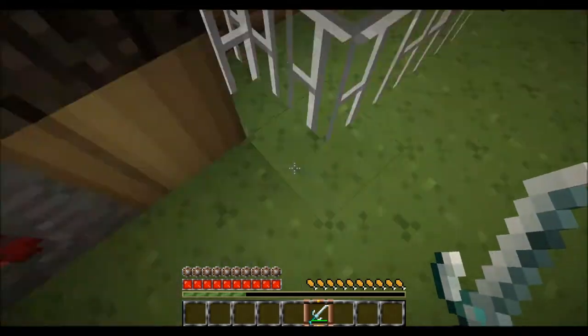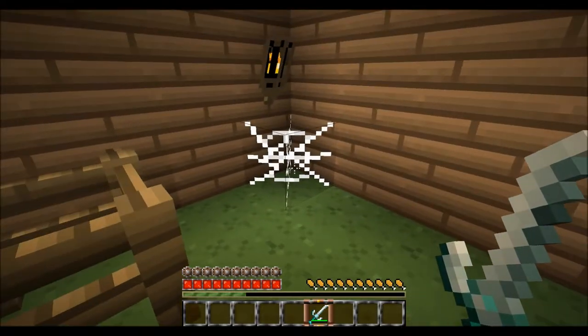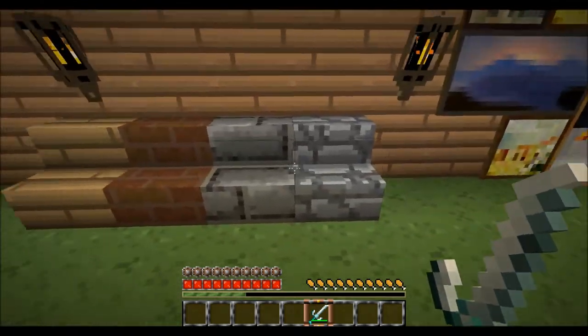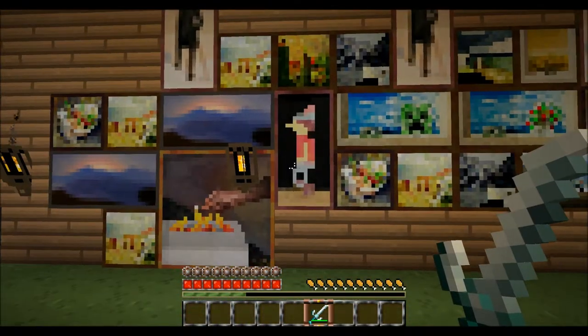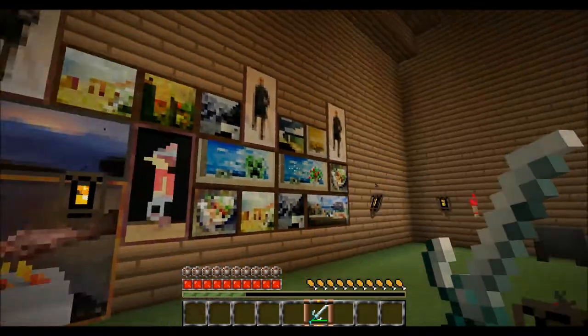This is our iron bars. And our two types of fences. And our cobweb — it's cobweb. I think it's the same but anyways. Steps. Stairs. And the pictures are actually the same as default Minecraft, but I just wanted to show them so you can see for yourself.